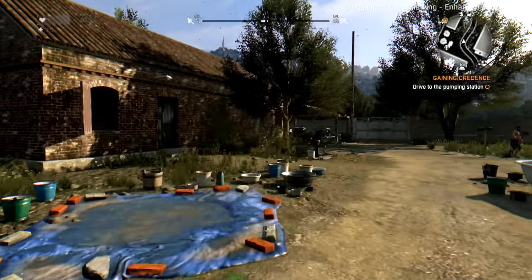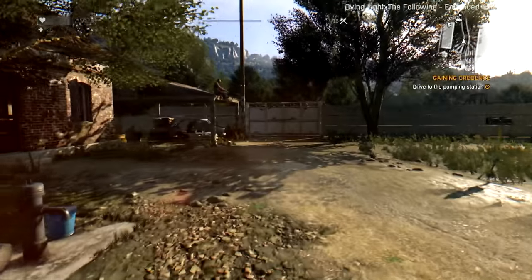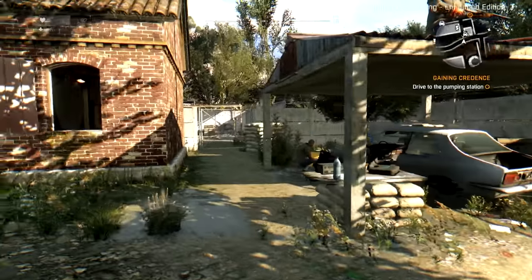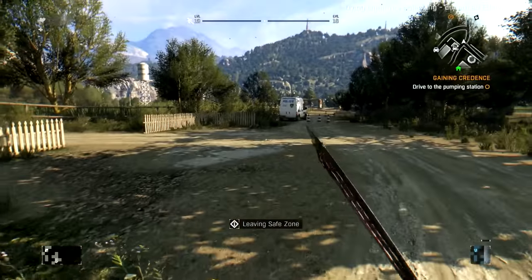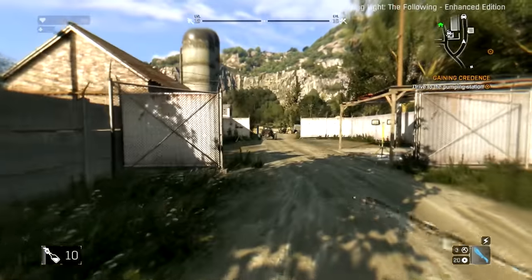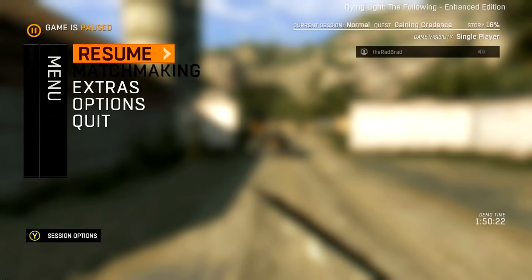Welcome back to part two of Dying Light: The Following. Since last time we played, there was an update on my game. The only thing I noticed different is they put the enhanced edition label at the top right. I did have to get back to where I was. I just don't think I got a chance to show — if you look right now it says the demo time is an hour and 50 minutes.